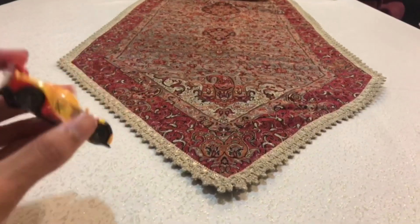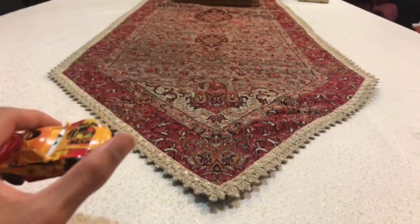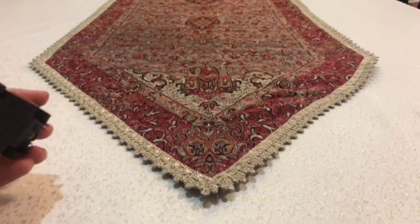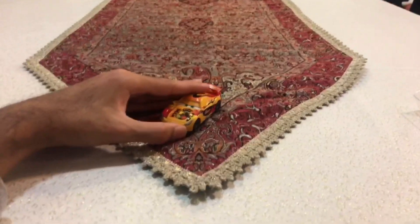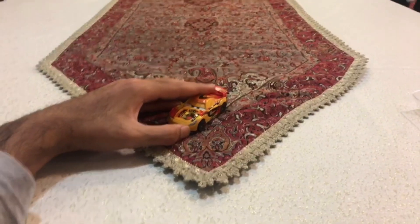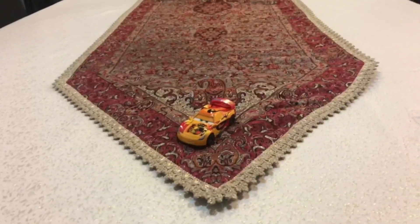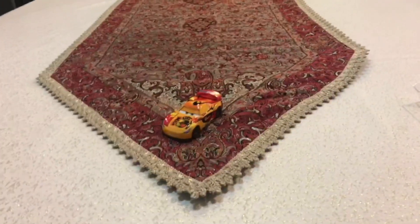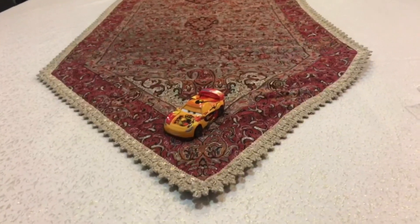It looks like Miguel Camino is ready to race for Team Spain. So there we have it, guys — here is the World Grand Prix Racer, the Spanish Racer number 5, Miguel Camino. That was it for this video. Thank you guys so much for watching. Please subscribe, stay in touch, like this video, rate, and leave comments below. See you guys next time. Bye.